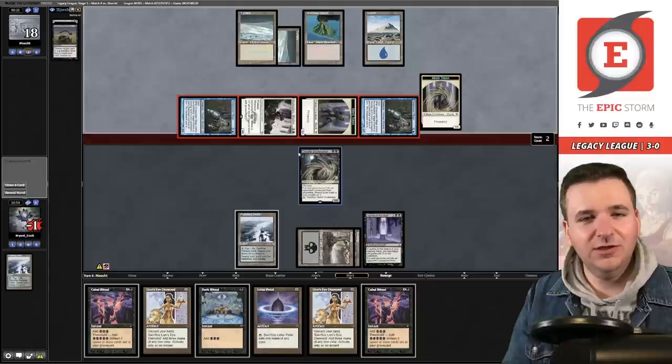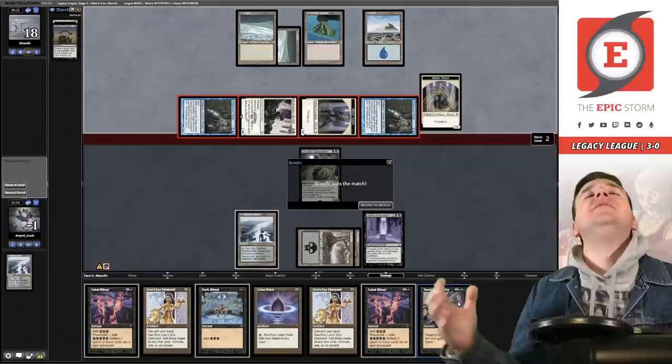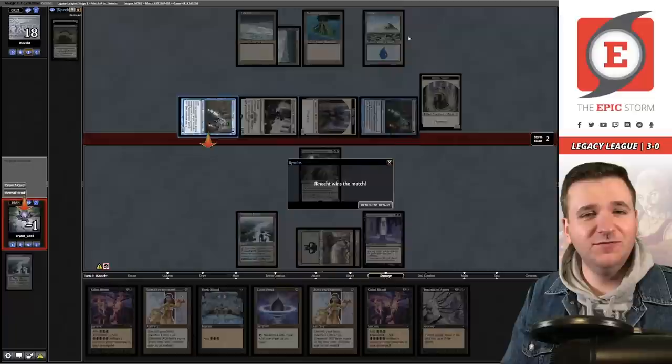We draw and it's Tendrils — frustrating. We're now 3-1 which isn't bad — one run left to go. It's unfortunate this was not a true graveyard deck despite the Snapcasters and Mystic Sanctuary.